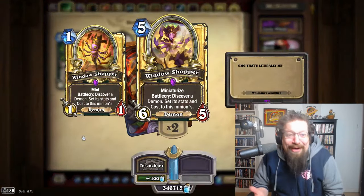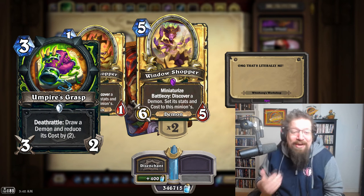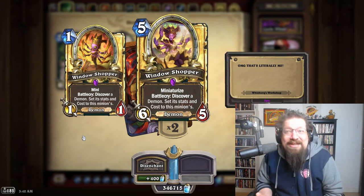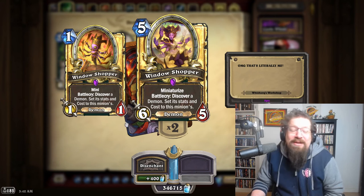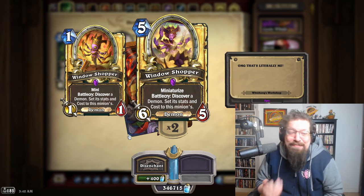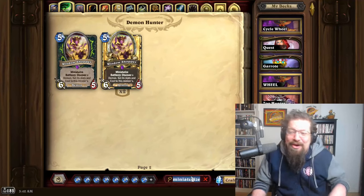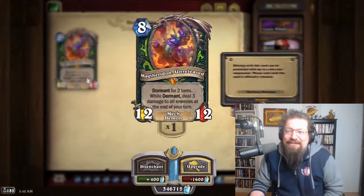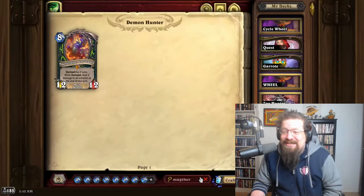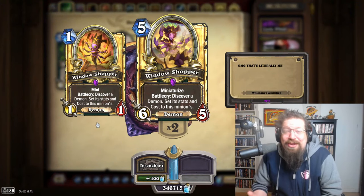Window Shopper — what else are we going to say? This card is broken. This one card, alongside Umpire's Grasp, has resurrected Demon Hunter from the dead — from unplayable to the best class in the game. The mana-cheat aspect of the card is pretty busted. It's not printed on the card, but when you Battle-cry discover a Demon, it sets its stats and cost to this minion's — so you get the stats and the cost, plus that one-mana 1/1 mini. Getting Magtheridon on it is absolutely ridiculous.